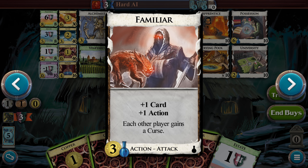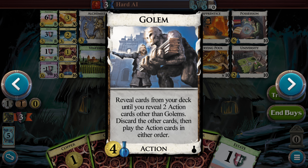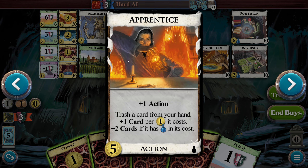Familiar: plus one card, plus one action. Each other player gains a curse. Golem: reveal cards from your deck until you reveal two action cards other than Golems. Discard the other cards and then play the action cards in either order. Interesting. Apprentice: plus one action, trash a card from your hand, plus one card per gold it costs, plus two cards if it has a potion cost.